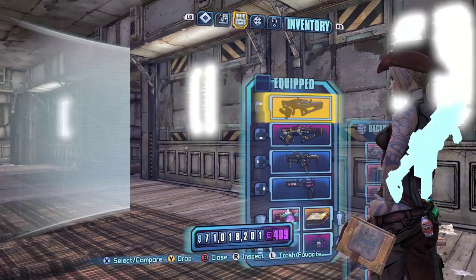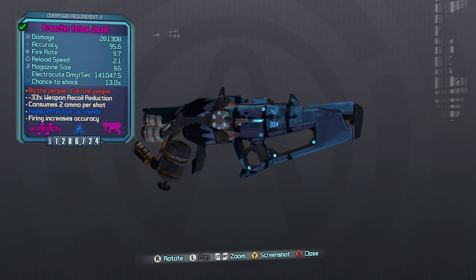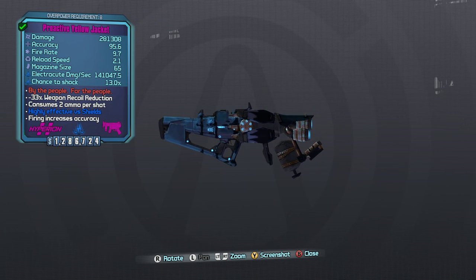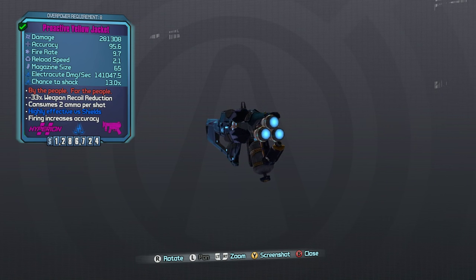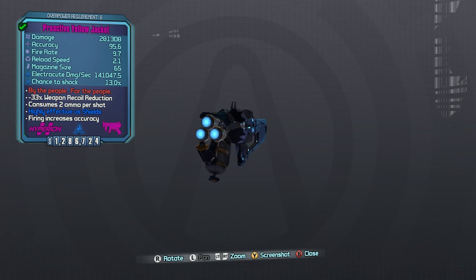What's up everybody, it's Man of Low Moral Fiber here, my name's Luke, and as part of my Does It Sucks series, we're going to be taking a look at the Yellow Jacket today. The Yellow Jacket is a unique shock-only Hyperion plasma caster that drops from Jackenstein in the third campaign DLC, Sir Hammerlock's Big Game Hunt.